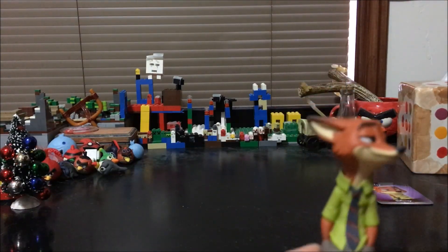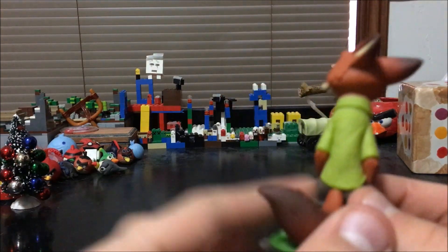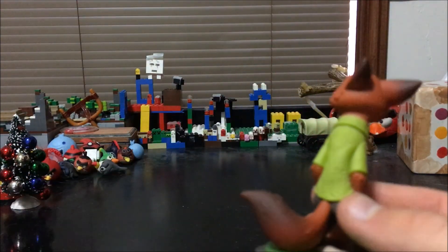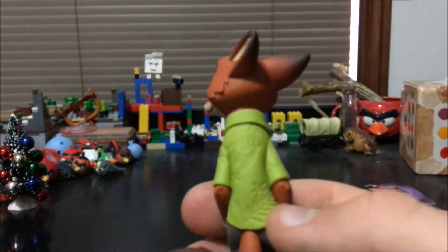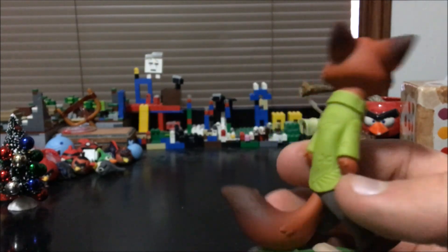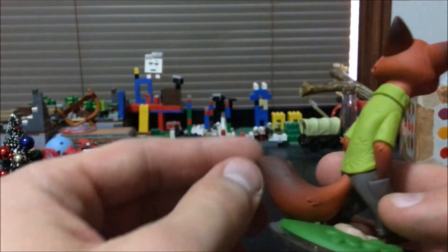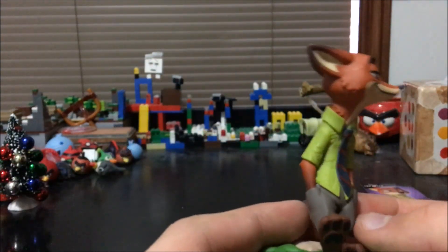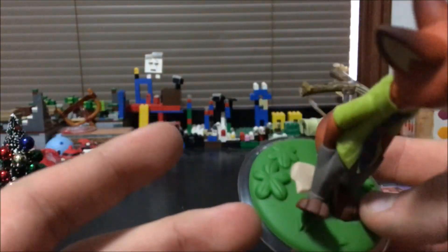Here is Nick Wilde himself — here's the figure. As you can see, he looks pretty awesome. I love all the details on his Hawaiian shirt, the leaves and everything. My camera's having trouble focusing — there we go! Look at all the nice details on the Hawaiian shirt and the tail right there.